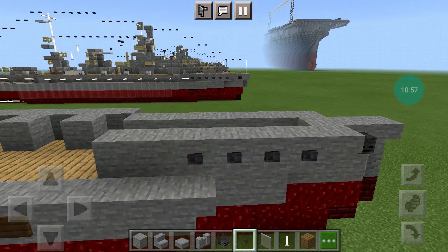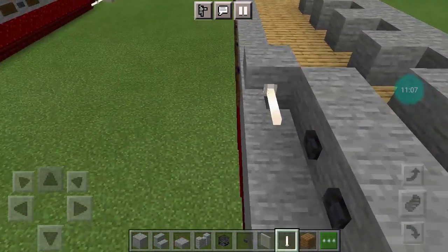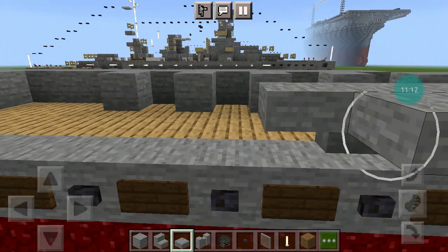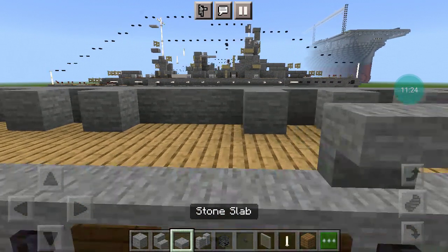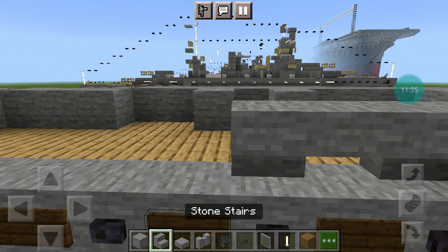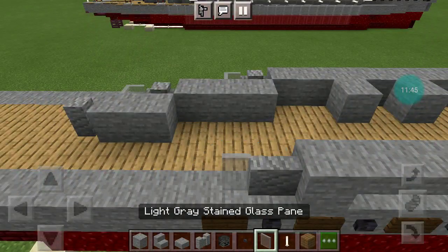Then 5 polished blackstone buttons and a stone stair. Go out in front of it with a stone slab. Then: stair, slab, stair, slab, stair, slab, stair, full block, stair, slab, stair, stair, full block.